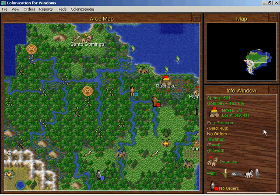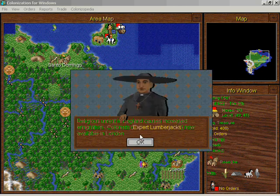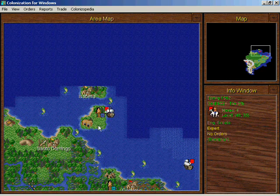So I'll just park it here in Roanoke for the time being — buy some cloth. There are expert lumberjacks available in London because of religious unrest somewhere. Good to have expert lumberjacks, that is a useful unit.